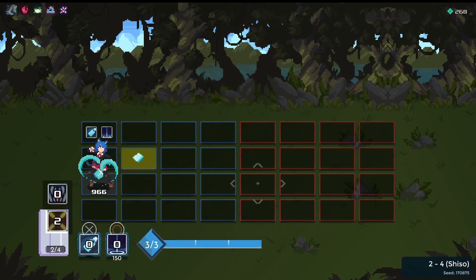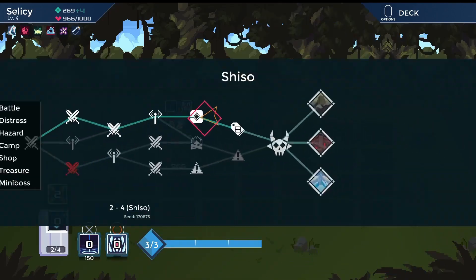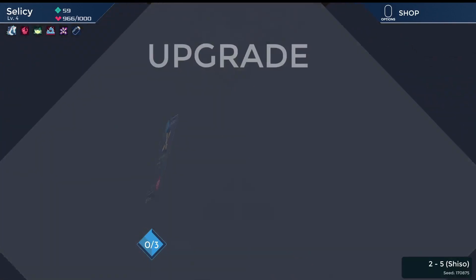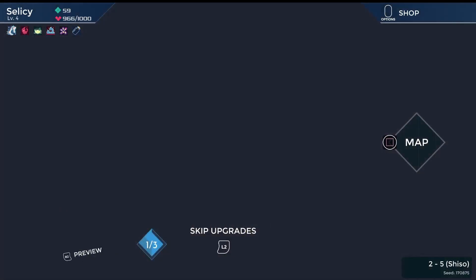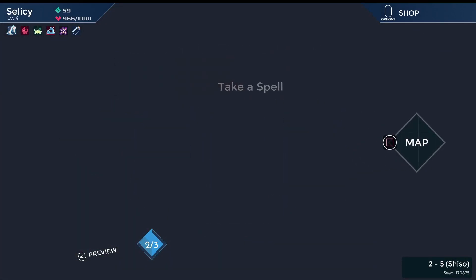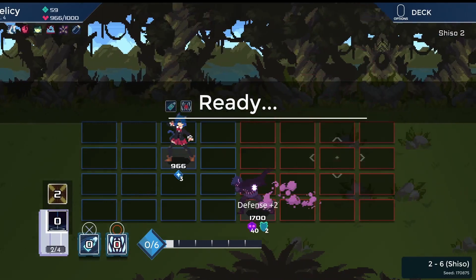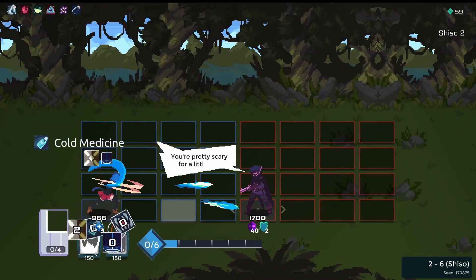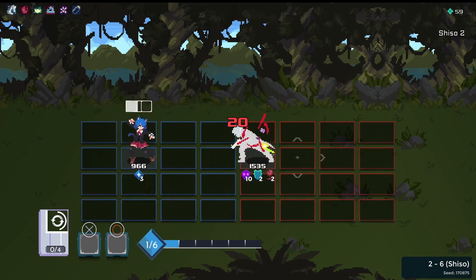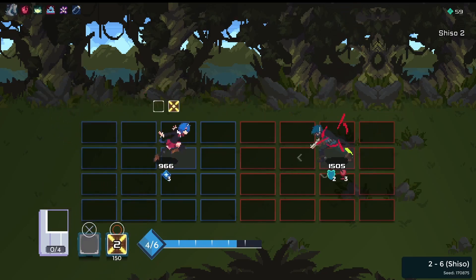Slow chest room, unoptimal. Empty bottle — that is actually really good for the normal encounters. Let's see what we get: four shots, double cast. Shiso — what do you need, Shiso? And there we go.